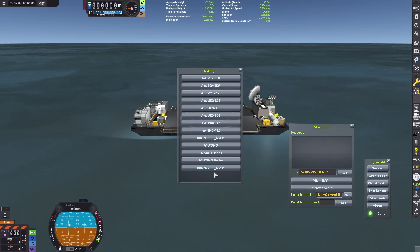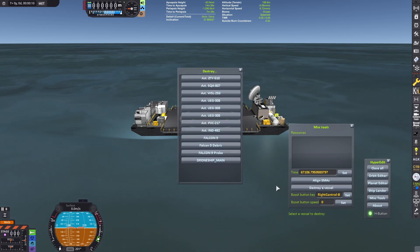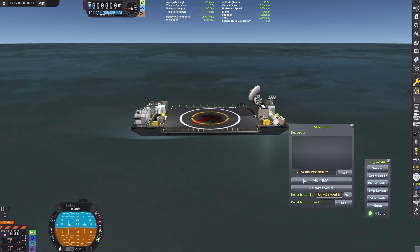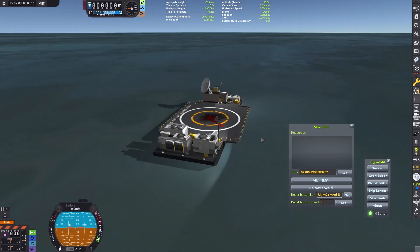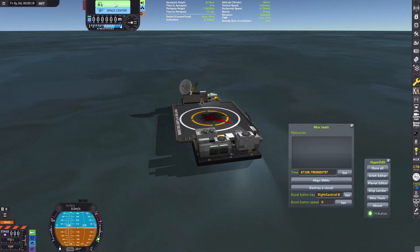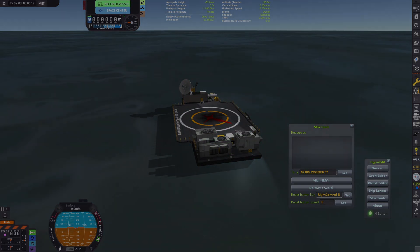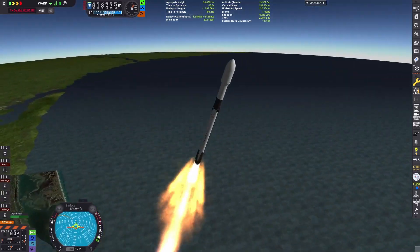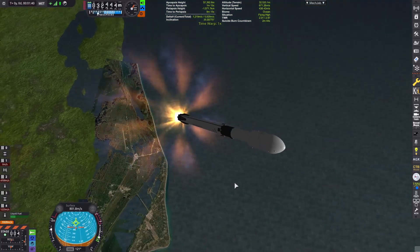Place it down, then go to HyperEdit and delete any of the old drone ships that exist, and delete any of the launcher parts we just sent into space because we don't need those anymore. Please don't set this back as a recovery — just go to the space center like I do here. Then put it back out on the launch site and switch to stage one and watch it land.